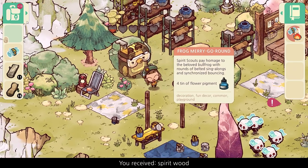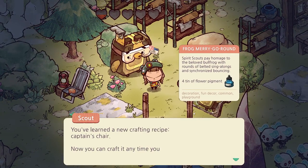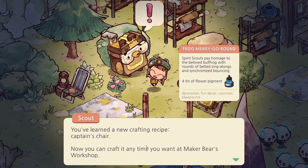Cozy Grove is out now on Steam and the Epic Games Store, and I've already spent many hours getting to know this haunted island and its adorable ghost bears.